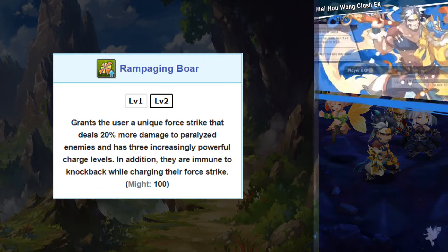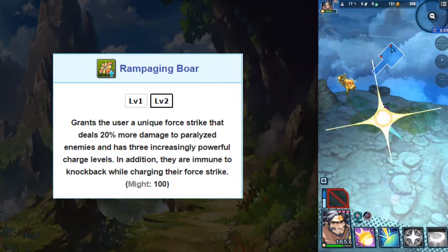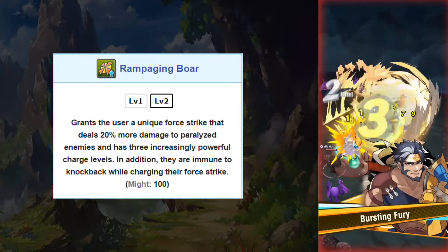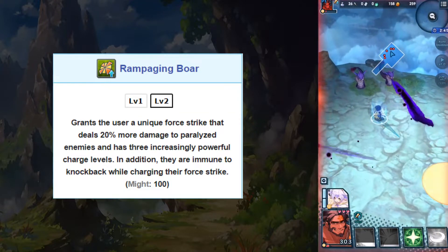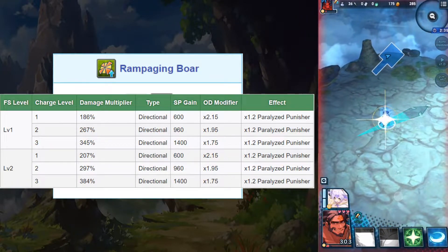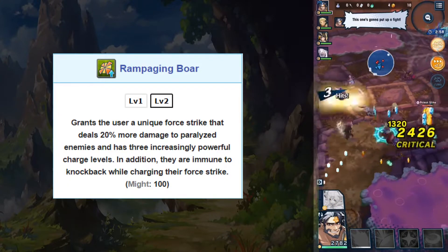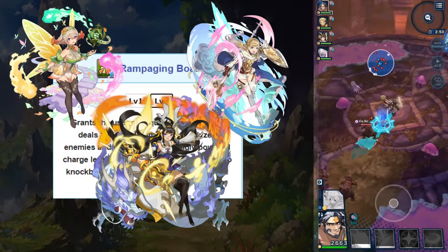His first ability is Rampaging Boar, cleverly named as he is depicted as a boar/pig in the novel. The ability gives him a unique force strike which deals 20 percent more damage to paralyzed foes and has three charge levels. Additionally, he is immune to knockback when charging his force strike. The force strike deals up to a maximum 384 percent damage multiplier, making him distinct from other axe units as he can use it to dash like sword and blade units.